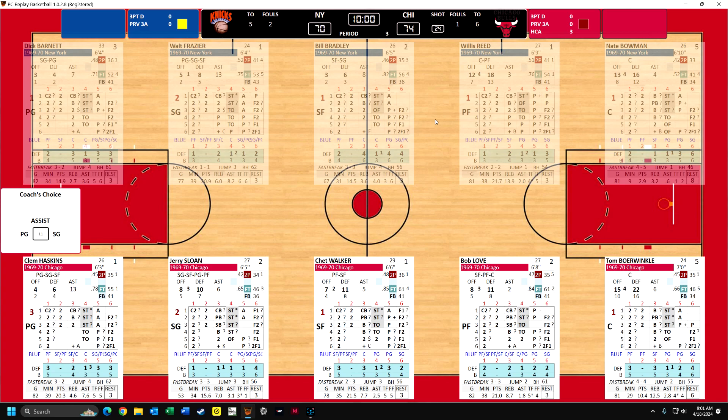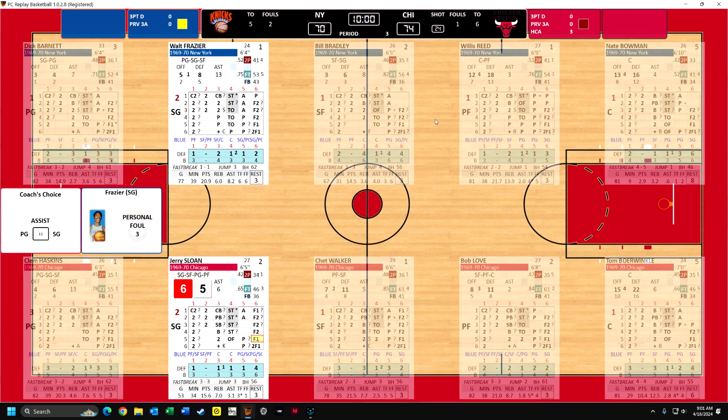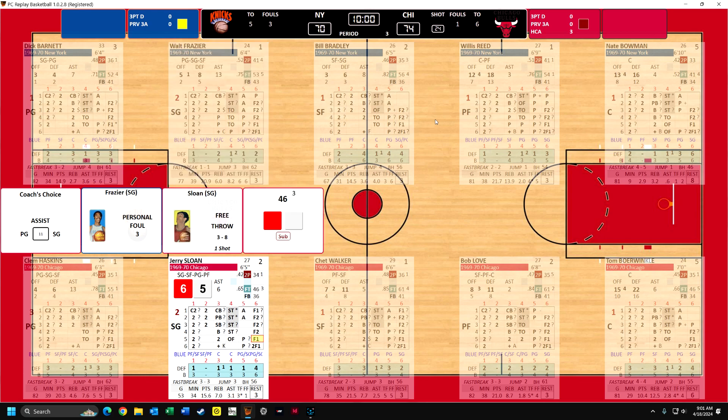Now when I get in a situation like this, I sometimes look to see if there's somebody I can create foul trouble for. They're all good at defense. So I kind of have to decide, do I want to try to get a third foul on Frazier? Or do I want to go with the weakest defensive player? I have a four point lead, so maybe I'll try to see if I can foul Frazier - and I do. So that's part of the strategy. Sometimes they say there's not enough strategy in the game, but there is what I call a perfect level of strategy.